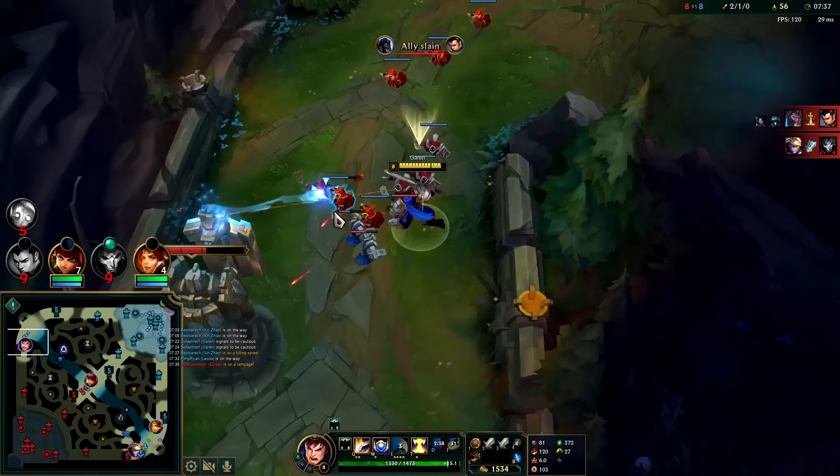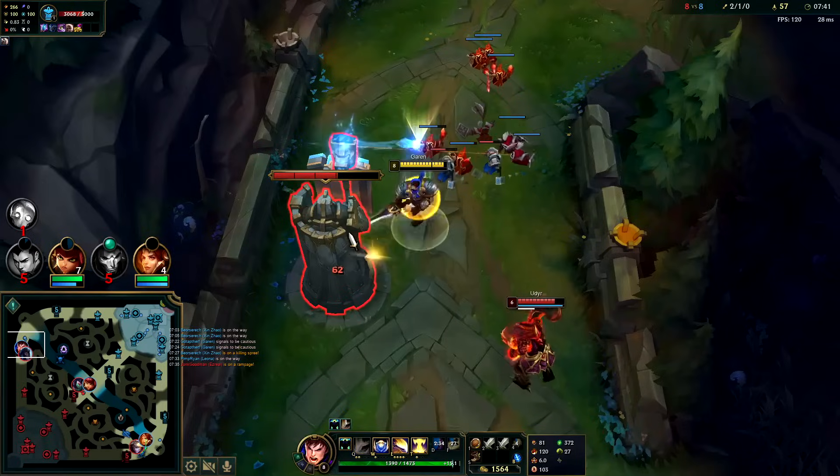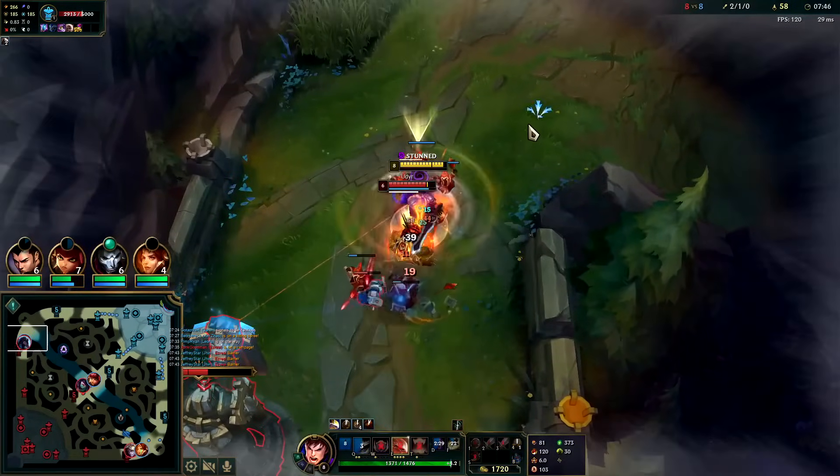We don't win that 2v3 — but I got two plates and crashed a fat wave. Auto Q — yeah, I got two plates and Udyr lost like two waves. I'll take that trade.